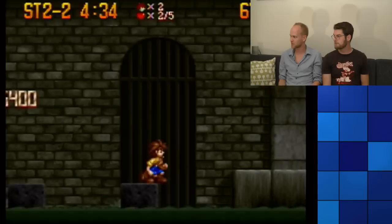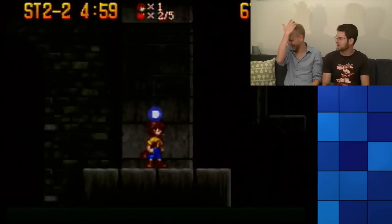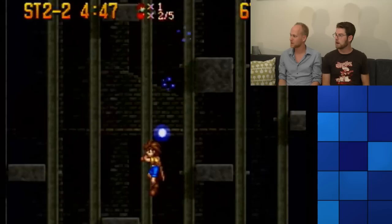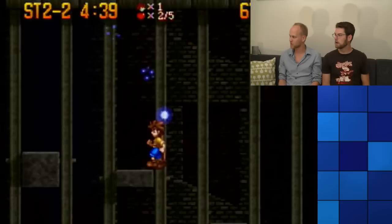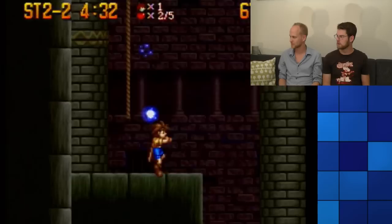Worms 2 online was so different than playing Worms with your friends because online they only use the ninja rope to rope around the entire level, and when they're done roping around they drop a bomb on your head and rope back. We have to reach the boss and then we're done.